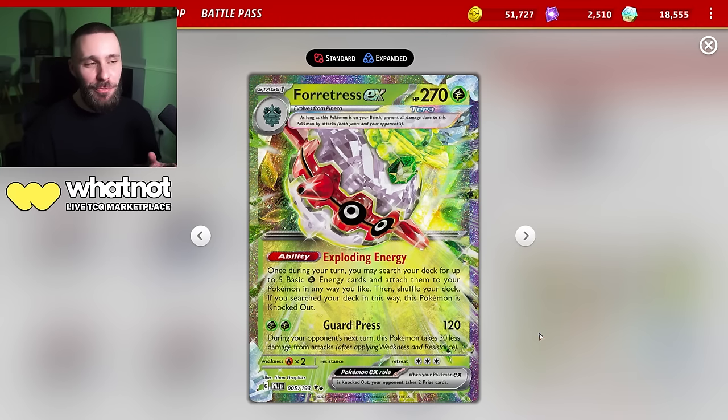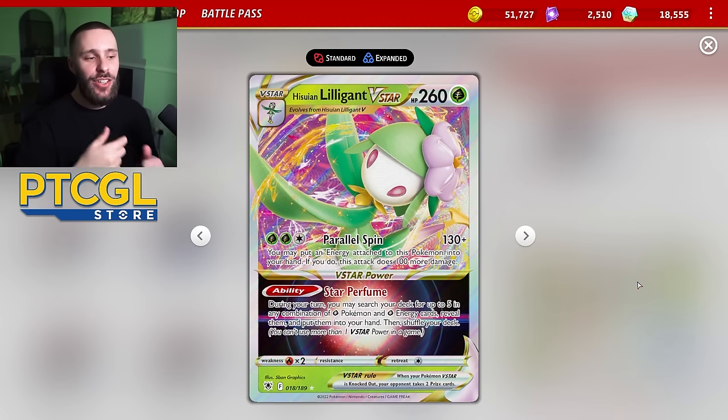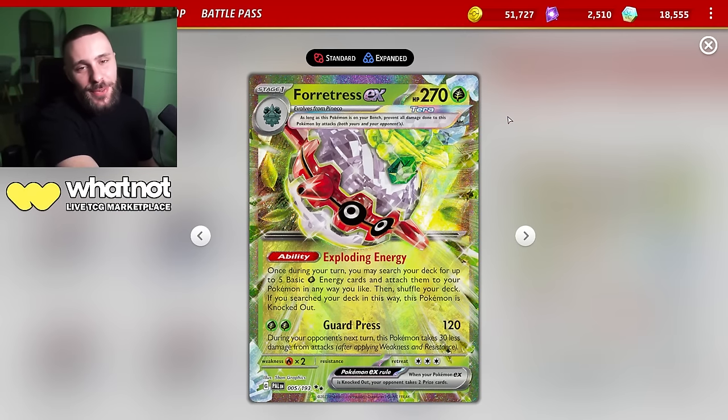But I've always wondered what would Forretress do to a Chestnut deck. It allows you to charge up its touchdown, and if you combine it with Lilligant V-Star using the Star Perfume ability, you can get Chestnut out very quickly and fill up your board. Let's just play with the Forretress and get some games.